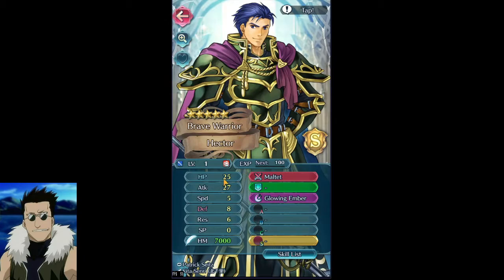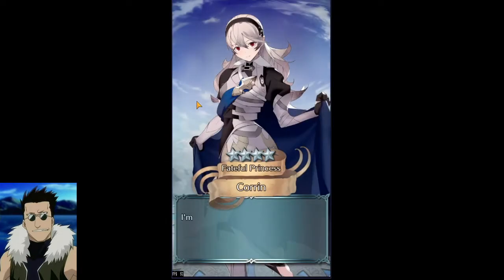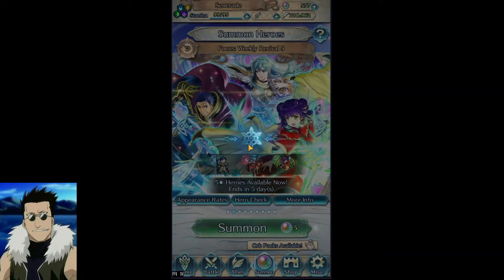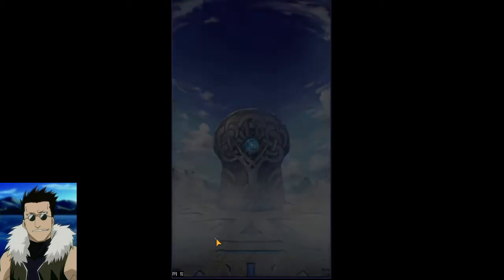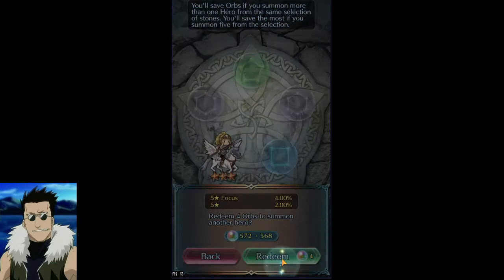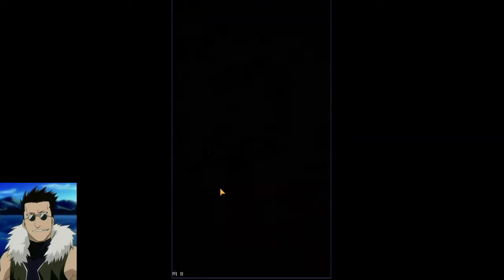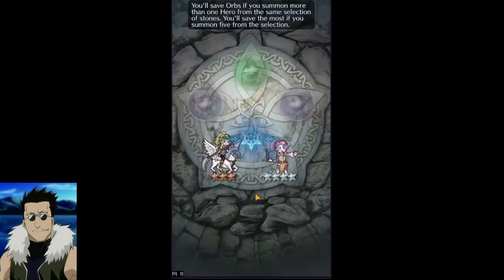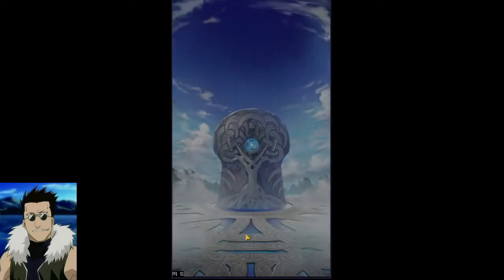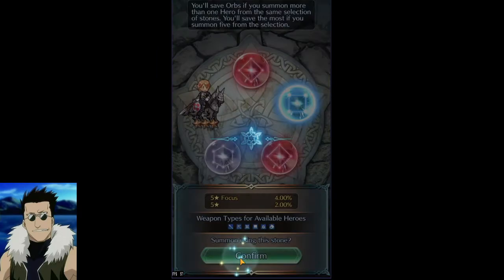There's a Vector — not even 10 summons, just three summons and I got one, which is kind of interesting. Let's take a look at the IVs: plus HP, pretty cool. I'll go for a second one given how fast that came. Now, Vector is part of that group of units where you have a chance to pull them as a four-star and they upgrade to a five-star, basically doubling your chances of getting him.